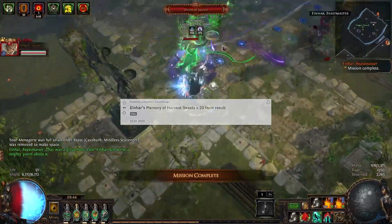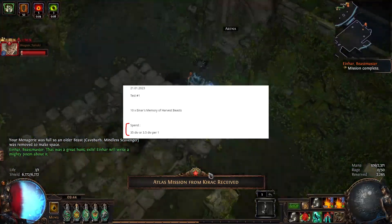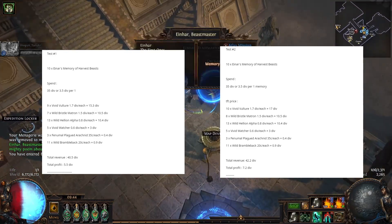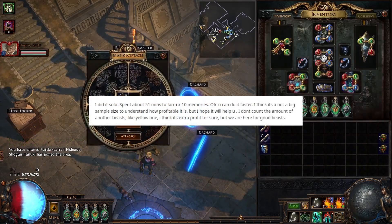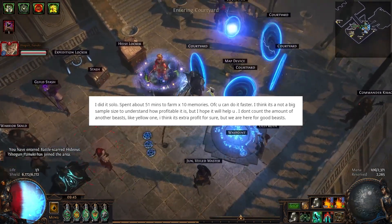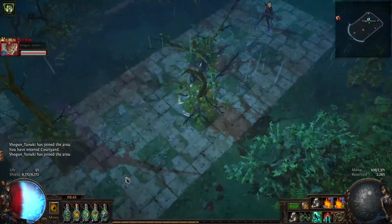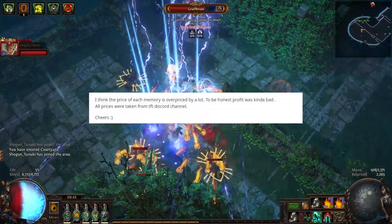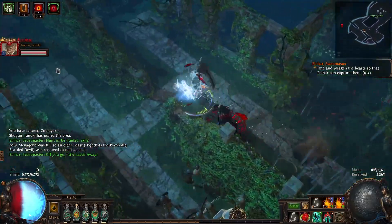In the Reddit post, user God's Bow ran two sets of 10 memories for a total of 20 memories. The cost of the memories back in 3.20 was around 3.5 divines each. God's Bow was able to profit 5.5 divines from the first run and 7.2 divines from his second run. The experiment was run solo and took roughly 50 minutes per run — around five minutes per memory — giving an estimated average profit of around six divines per hour.